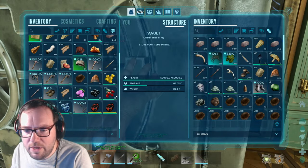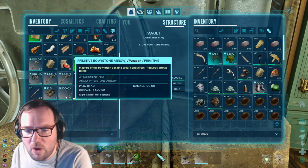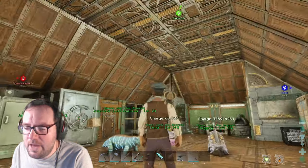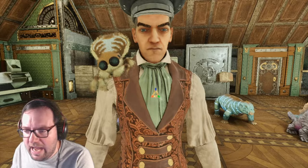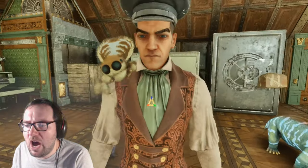We'll take the Gigantoraptor. Alright, let's drop what we don't need. I think the pelt will keep. The berries we can drop, the bow we can drop, this stuff we can drop — we don't need any of this. After I tame the Basilisk, I'm gonna be doing a lot of off-camera work.